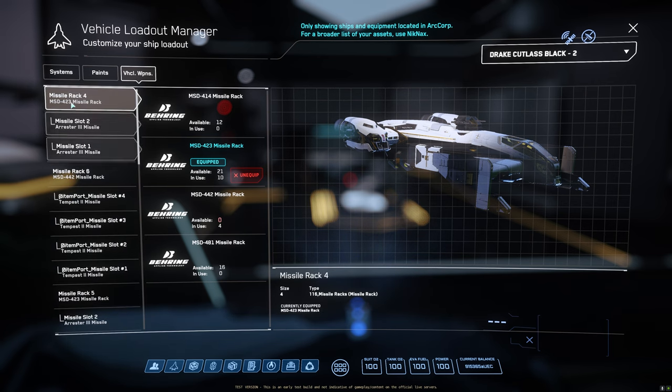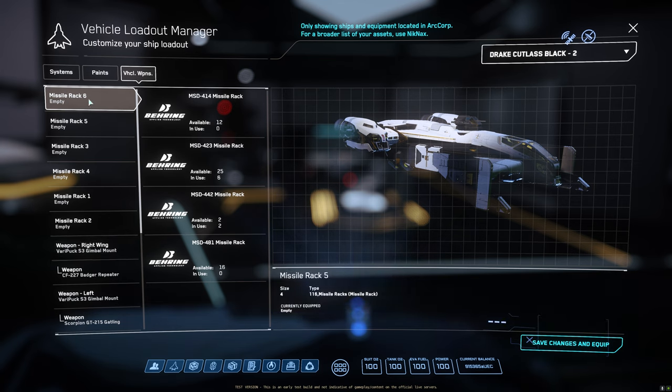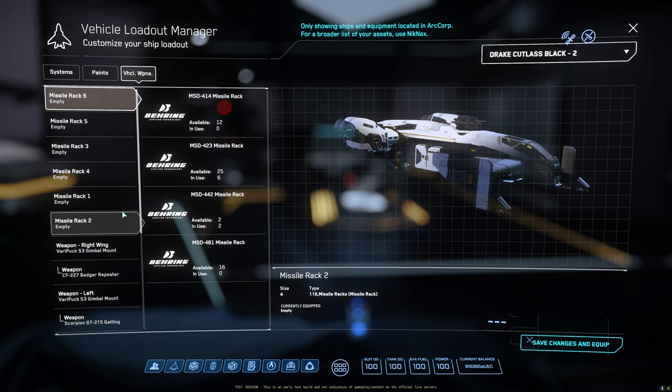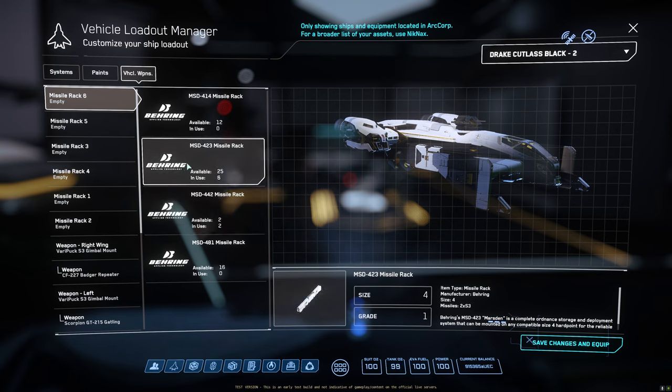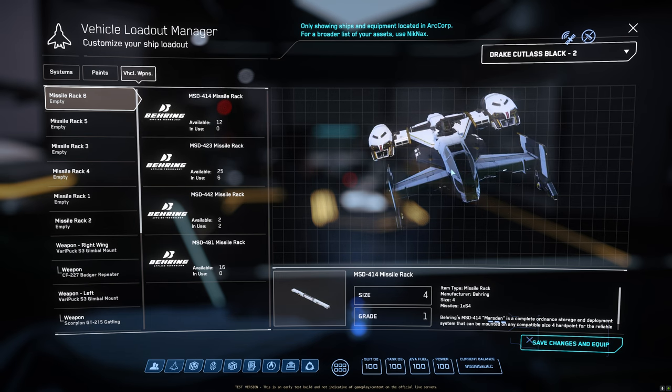The Cutlass Black's six missile racks can all be switched out. You can configure them for 48 size 1 missiles for maximum DPS, 24 size 2 missiles — with Rattler missiles that each split into seven smaller ones, which is really fun — 12 size 3 missiles, or 6 size 4 missiles. The flexibility of the Cutlass Black's missile loadout is incredible — play around with it.